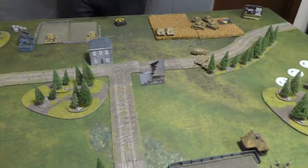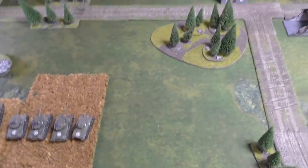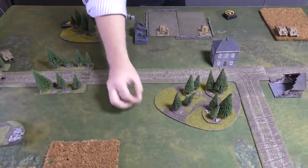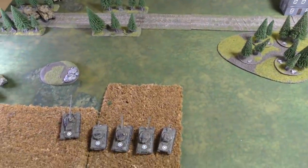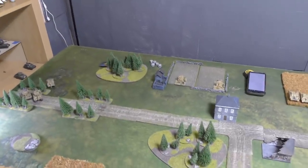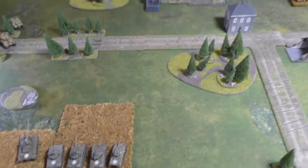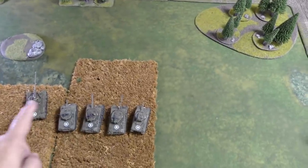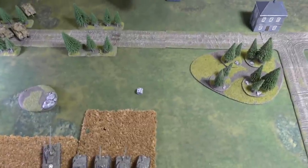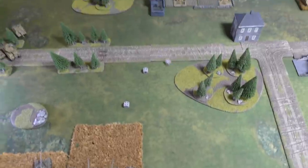Germans start shooting with the Panzer IV/70s — two long-range shots needing sixes, no hits. Jacob ranges in the Brumbars using his company commander. First attempt fails, second attempt succeeds — needs fours to range in because the template covers tall or short terrain. One hit on an EZ-8 — it's a possible bail. Firepower two-plus succeeds — one EZ-8 bailed out.